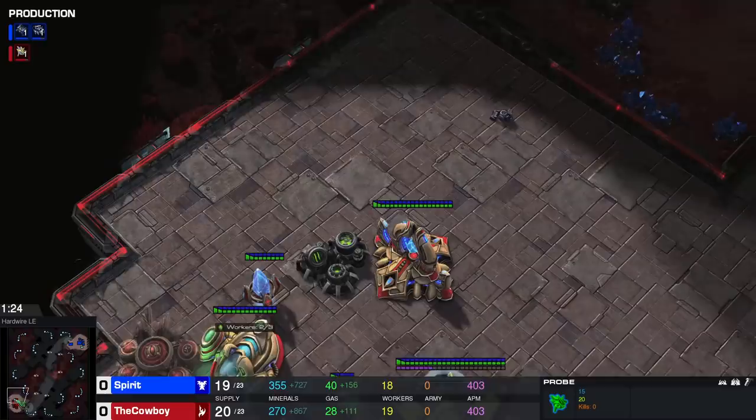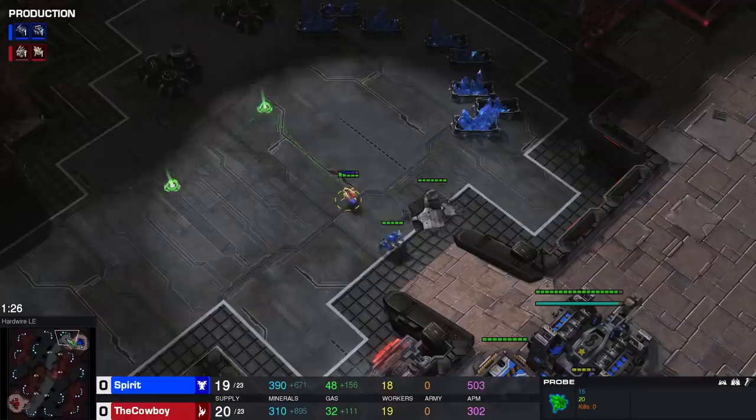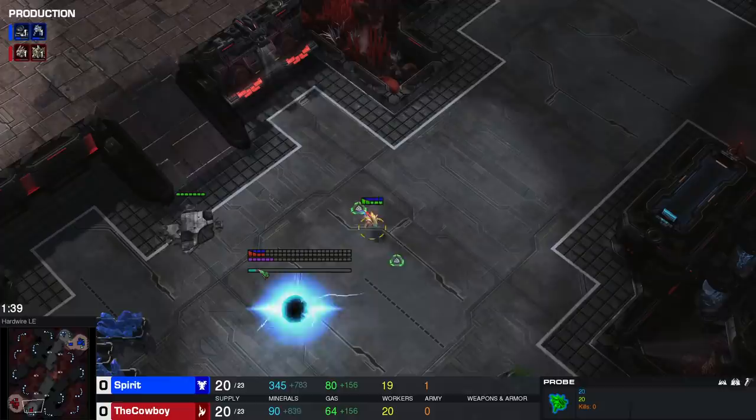Back to the main line! Try to harass the barracks a little bit, and while doing this, the moment our gateway finishes we want to throw down the cybernetics core. This is at 1:24 or 1:25 in the game, or as I like to do it, at 20 supply — it's an easier way to remember rather than exact timings. A probe moves down to the natural to throw down the nexus as well. Once we get 400 minerals, still at 20 supply, our next pylon will also be built at 20 supply.